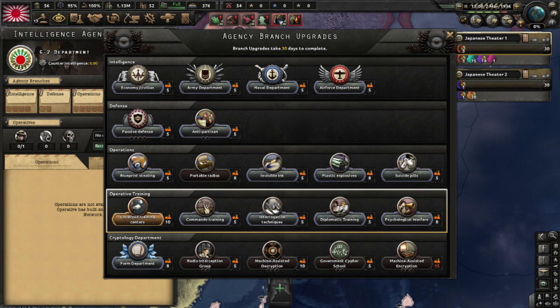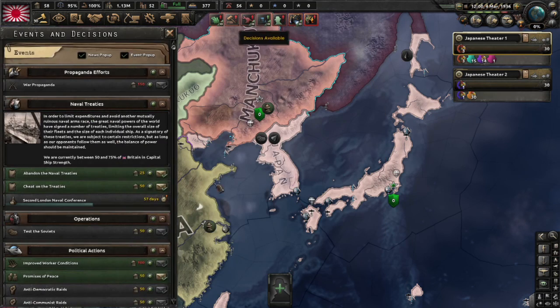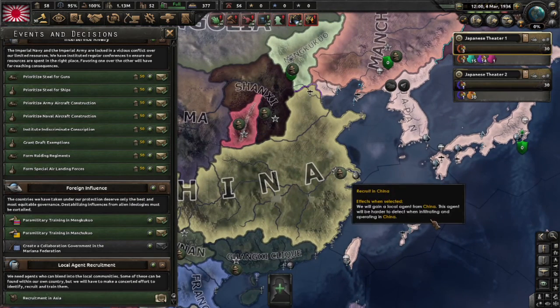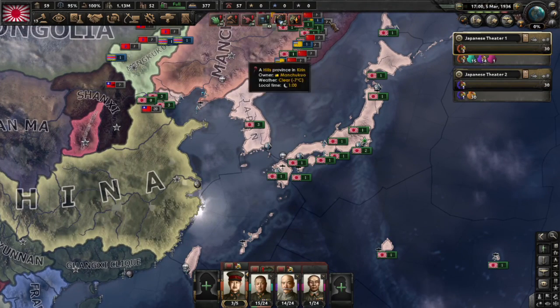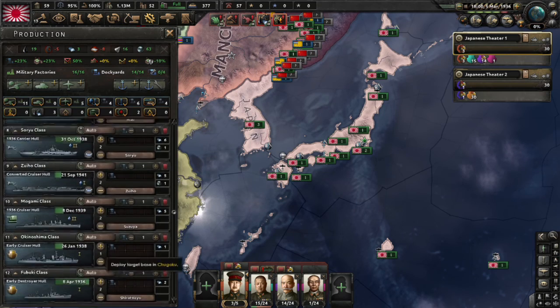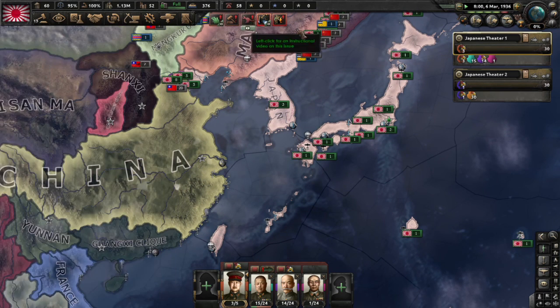I want to form a department so we can start getting ciphers. Going into our decisions, we should see a decision to allow localized recruitment — so we're going to recruit in China. Now our agent is of Chinese nationality and we start building our spy network in China. Free dockyards always have convoys going — they never fall in the naval tree or production line, but you need convoys. They help with trade and supply your troops abroad.